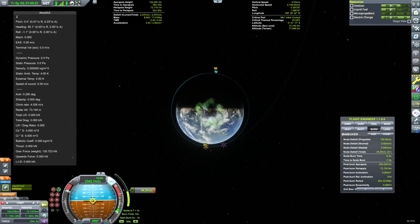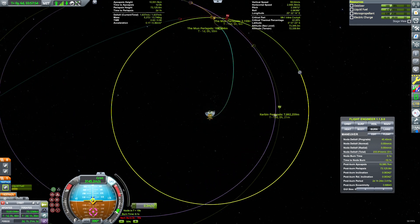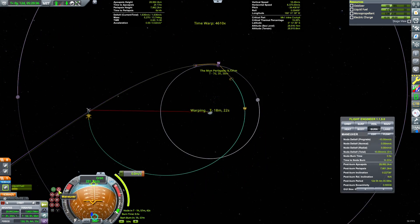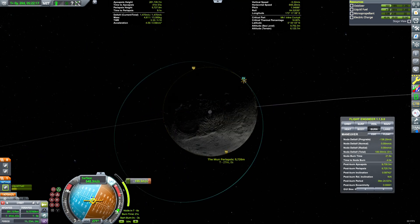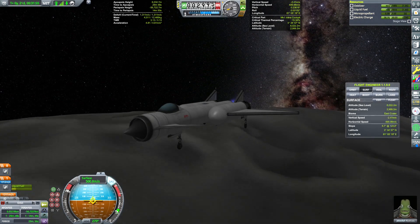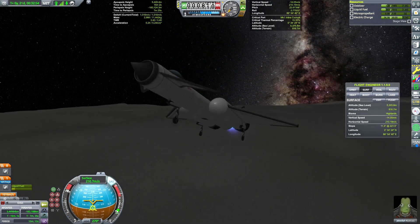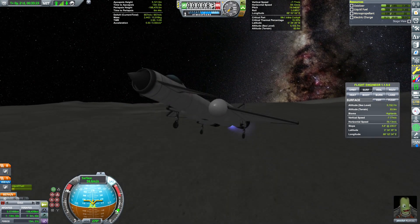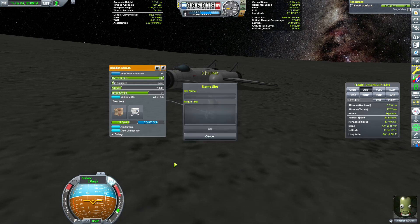So instead of Mimus, we will go to the Mun. Our delta-V budget is very tight, so we need to do some gravity assists to save fuel. The landing also needs to be as efficient as possible. We can save some extra delta-V by using wheel brakes to help us stop on the surface.